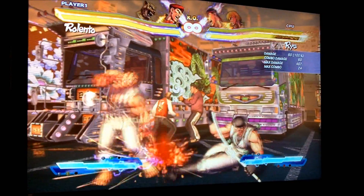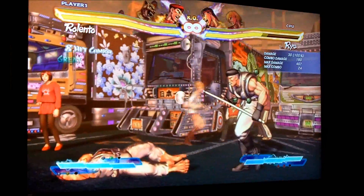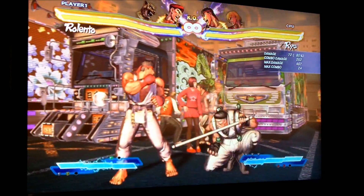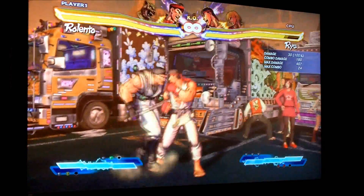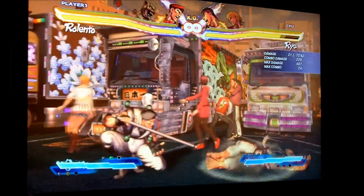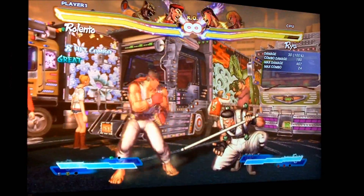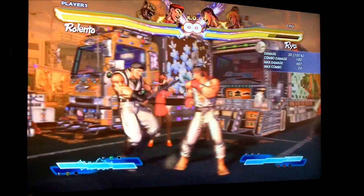It depends on the distance. Because if the crouching medium hits from afar, the EX Raka really doesn't leave you for much other than maybe just a sweep, since you're out of range for everything else. At max distance, I don't think I can land that. So it just depends on the range.